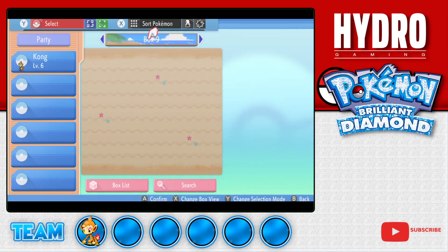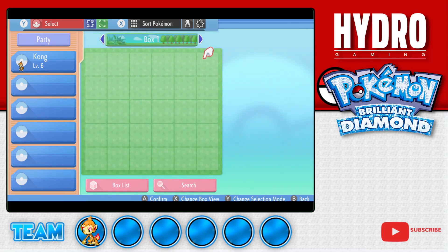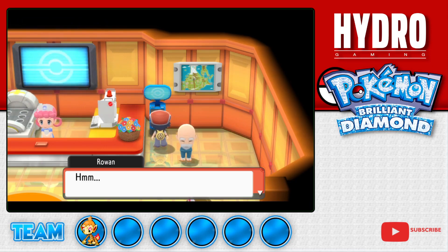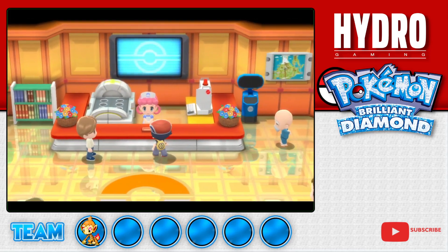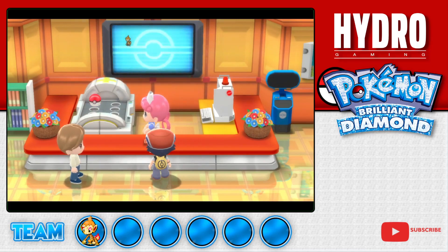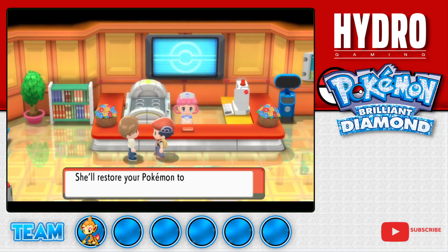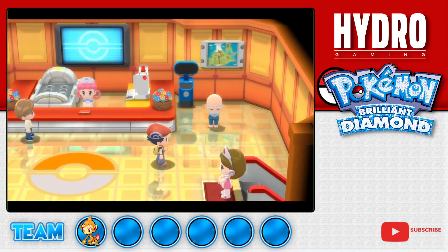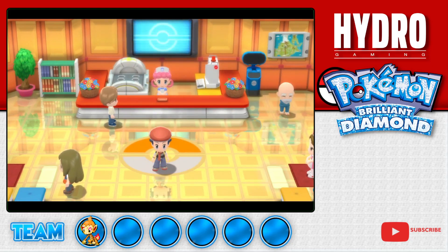I remember back in the day - hey, I remember that wallpaper! Apparently some of these are making returns from the original, which is nice to see. You can also get Professor Rowan to judge your Pokedex. And this is Nurse Joy, she'll heal your Pokemon - which we don't really need to do, but just for the heck of it. I love the surface reflections on the floors. Some of these characters look like the Miis from the original Nintendo Wii - I just think of Wii Bowling when I see these guys.